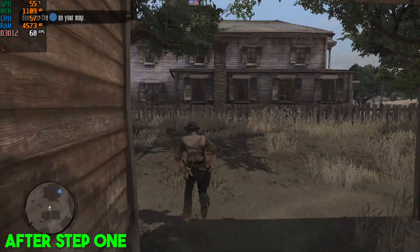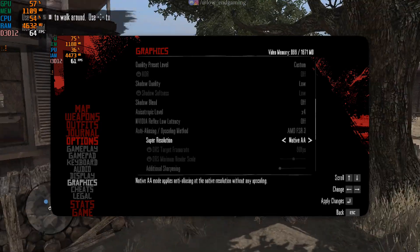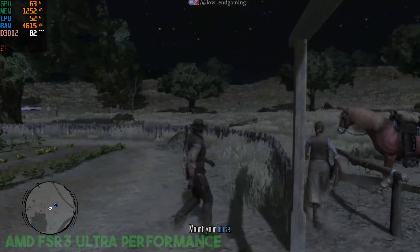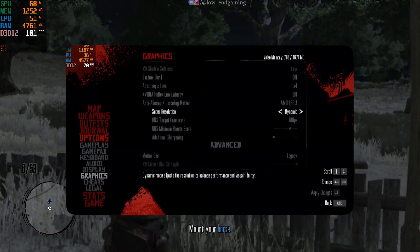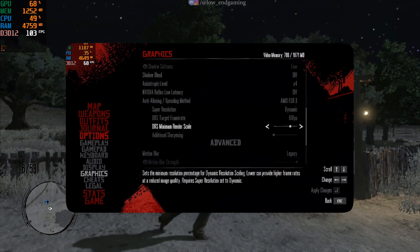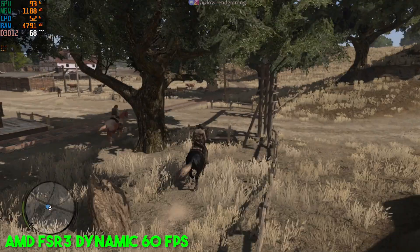Let's try turning on AMD FSR 3 for more FPS. Set the upscale method to FSR 3 Ultra Performance. This is how my game works on it. The game is a little blurry, so I have something better. Change the upscale method to AMD FSR Dynamic Resolution. Now the game will become clearer and run on higher FPS smoothly.